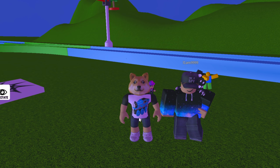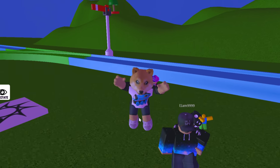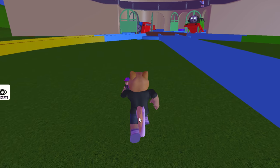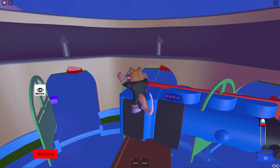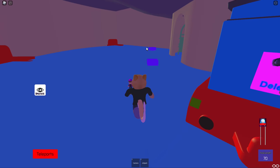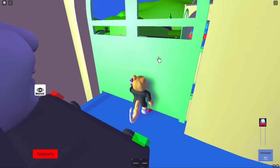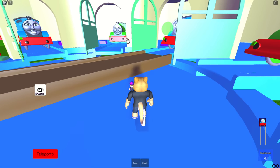Hey everybody, welcome back to Kids Toys Play! We're getting a first look at Golden Galaxy, this is a Thomas and Friends game. I've got Liam with me. I already need a derailment — that's not good. NASA Gordon, okay. I've got Thomas over here, this is interesting. Percy, oh look at James! Which one do you want? I want to go, okay, I'm gonna have to get out here.